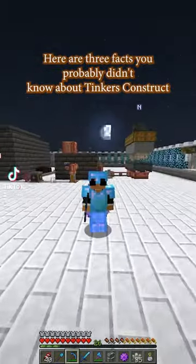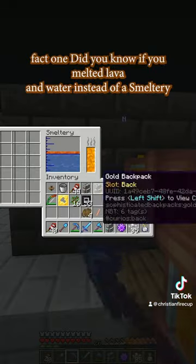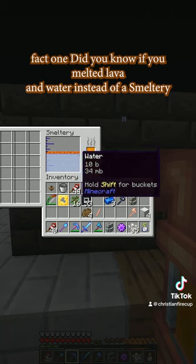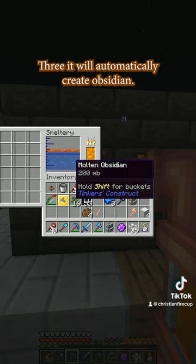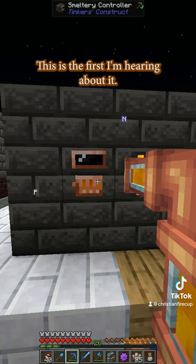Here are three facts you probably didn't know about Tinker's Construct. Fact one: did you know if you melt lava and water inside of a smeltery, it will automatically create obsidian and you can turn it into glass? This is the first I'm hearing about it.